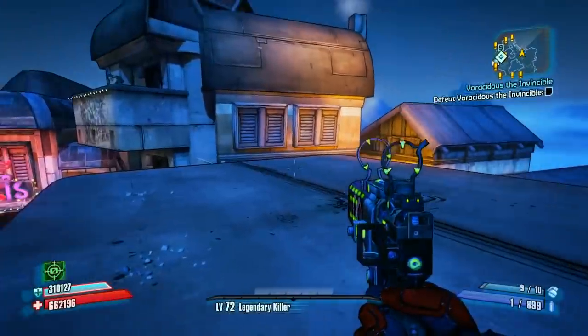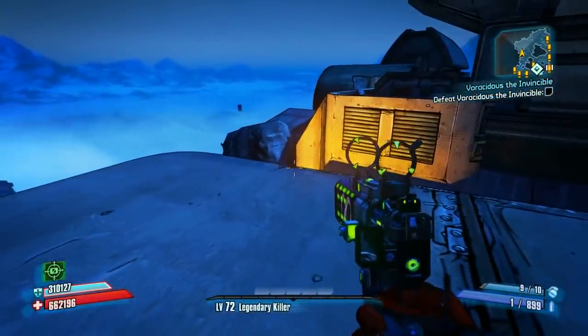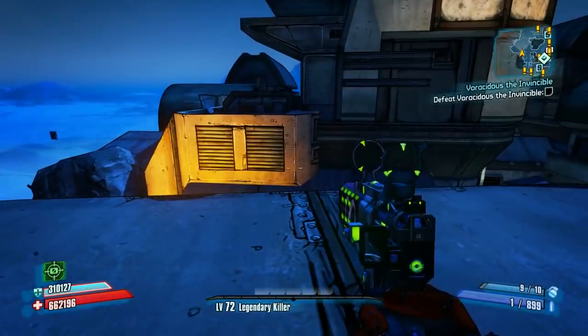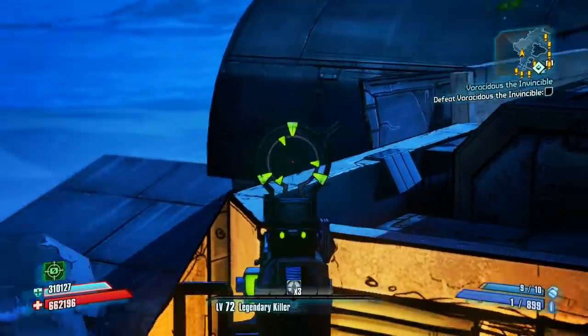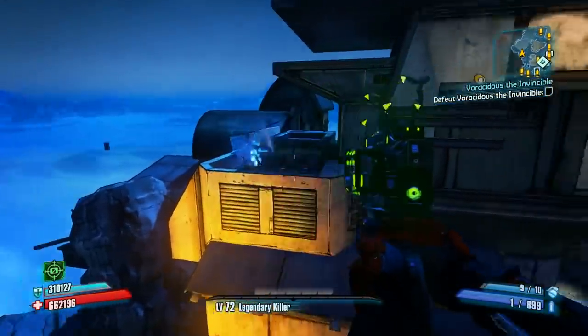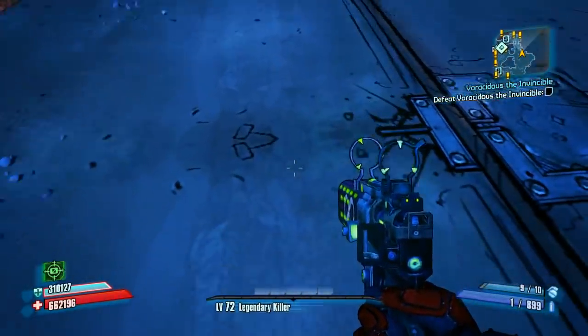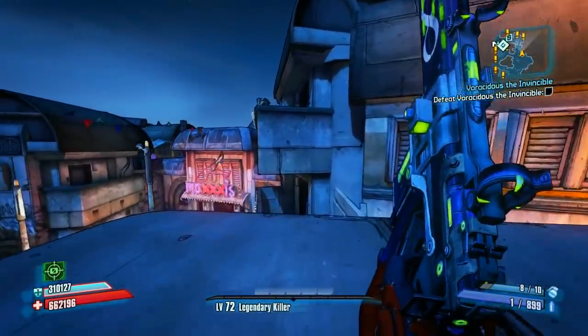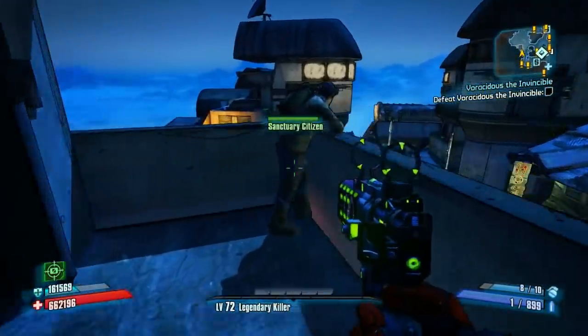That jump is too far normally, but with the boost from the grenade you can actually make your way over to this roof. Like I said, I want you guys to explore — you can get on top of that roof and that roof, go down there, lots of cool places. I'm going to show you this specific one: throw a grenade on the ground, run, jump, and get shot up here to this Sanctuary Citizen.